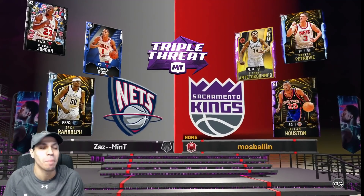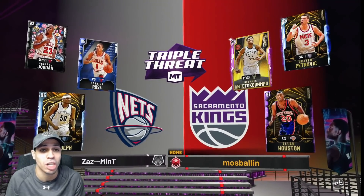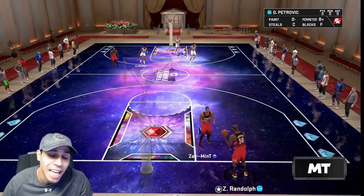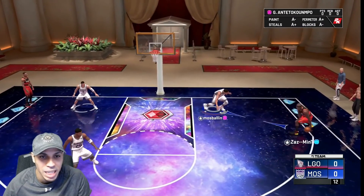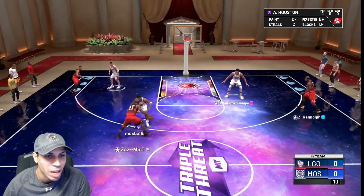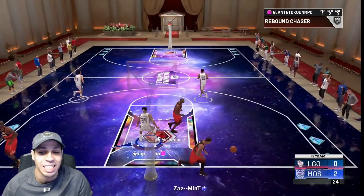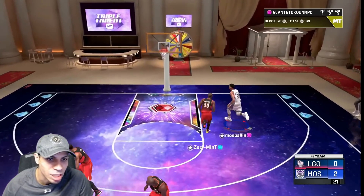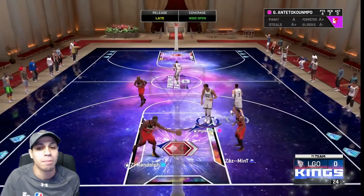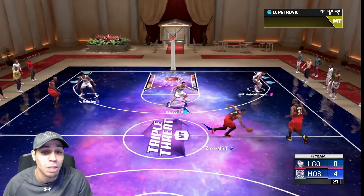I'm playing against Zach Randolph. Make sure you watch yesterday's video — that's how I had enough MT to buy Giannis. Right now you're going to see Giannis playing against the big, but it won't matter at all. Giannis can still defend the big. As soon as he grabs the rebounds, he's literally out and pretty much unstoppable. You really can't stop him in the fast break and open court — you just give him the ball and get out of his way. You could do euros, hop steps, change it up, just try to dunk it.